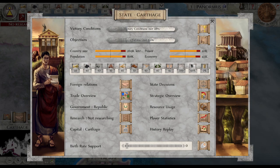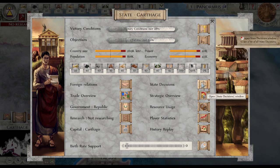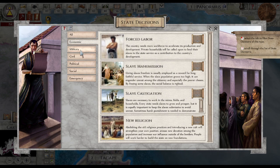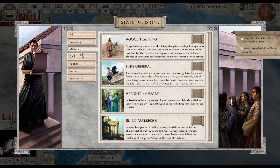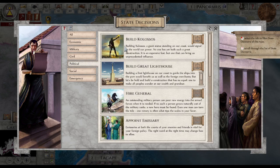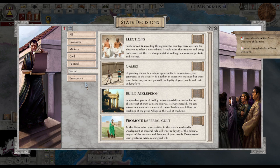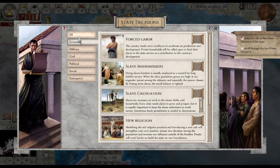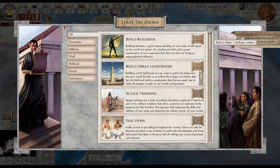Can I read about that? State decisions — all. And then there's probably military. Hire a general. Political. Colossus. Build a great lighthouse. So we can — yeah, you can do stuff. Economic. I think the more you have of the cool stuff, the more strong you are.